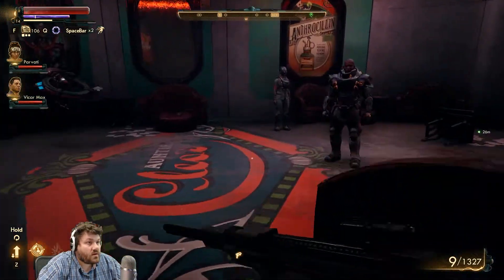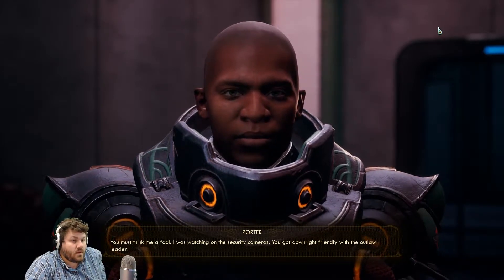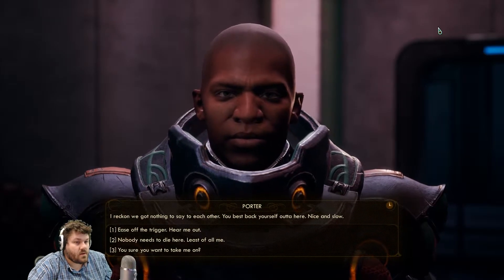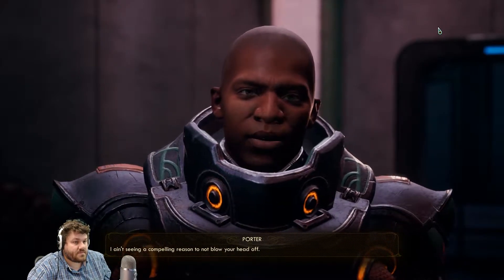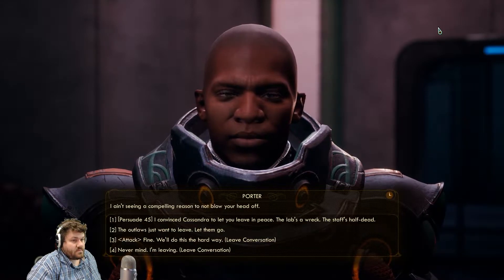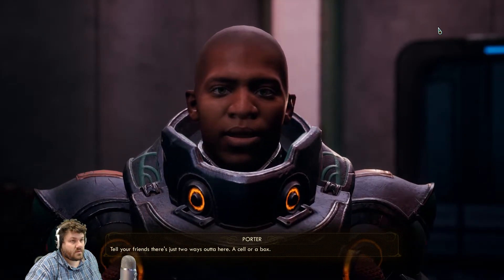I don't know what the right call is here. He says: 'You must think me a fool — I was watching on the security cameras. You got downright friendly with the outlaw leader. I reckon we've got nothing to say to each other — you best back yourself out of here nice and slow.' He's off the trigger. 'Hear me out — no one needs to die here.' 'I ain't seeing a compelling reason to not blow your head off.' The outlaws just want to leave.